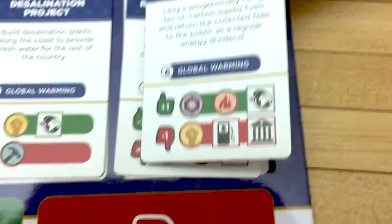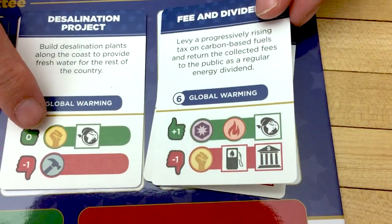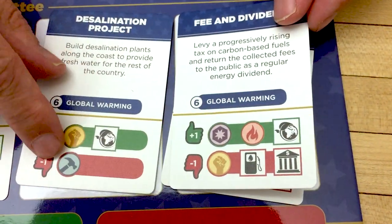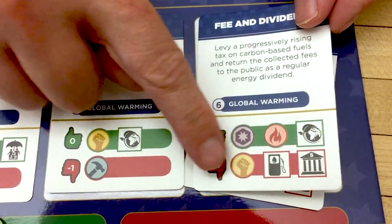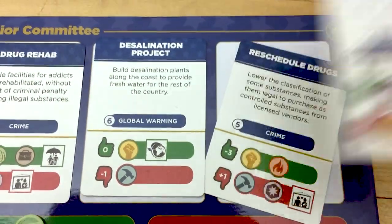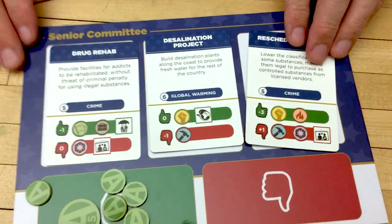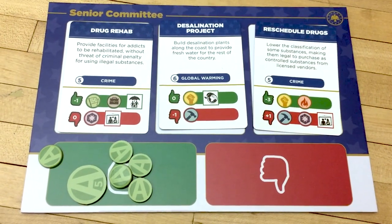If your icon appears on both sides, you score three victory points for the one on the winning side but lose two for every one on the other side. So if one icon was on positive and one on negative, the communitarian player would have only scored one victory point. If you were on the losing side of the bill, you don't score any victory points at all.